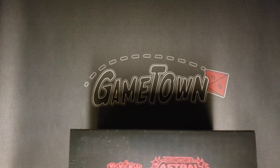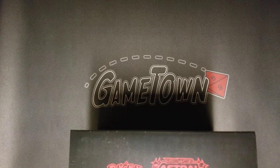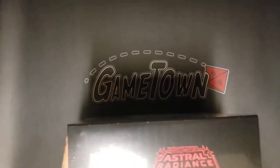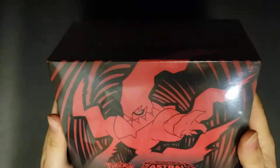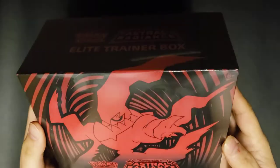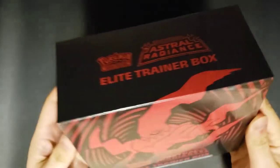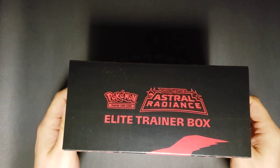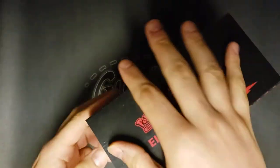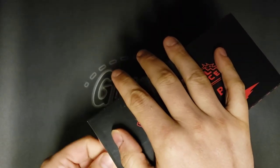Hello everybody, welcome back to another unboxing video. I'm David over at Gametown out in Waukesha, Wisconsin. Today we're gonna be busting into one of the elite trainer boxes from the new set Sword and Shield Astral Radiance. This time around we got a black and red color scheme on the box featuring Dark Rai, and this set is also going to be the first appearance of a lot of the new Hisuian Pokemon featured in Legends Arceus. We're gonna go ahead and break right into this and see if we can find something fun in here.